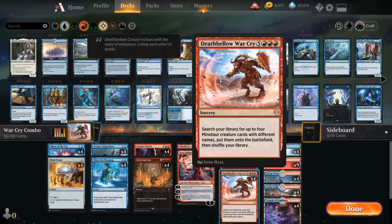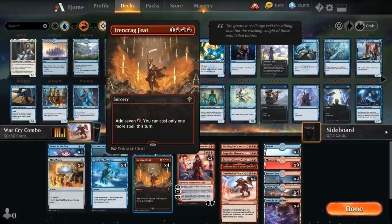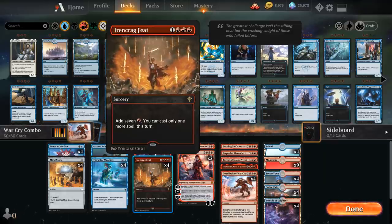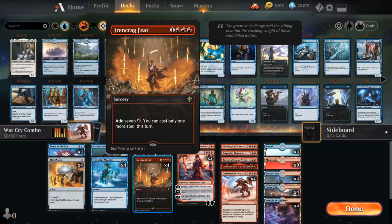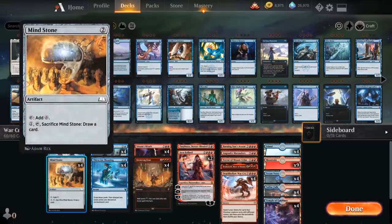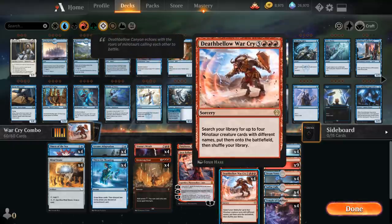How do we get to 8 mana to cast Deathbellow Warcry? We've got a few ways to get there. We've got Ironcrag Feat, which is a 4 mana sorcery that adds 7 red mana, and we can cast only one more spell that turn. So we need one additional mana besides what Ironcrag Feat generates. We can potentially cast this on turn 5, or even turn 4 if we have a Mind Stone in play to ramp us, and that will let us run out the Deathbellow Warcry.